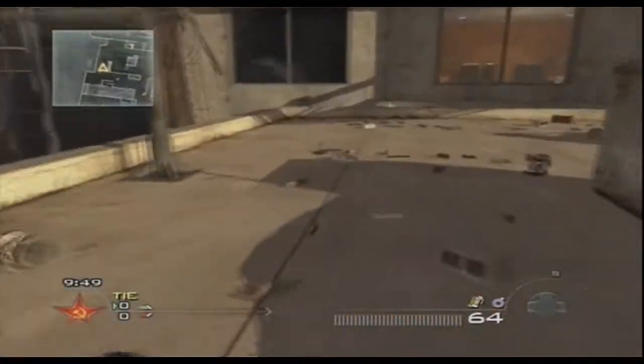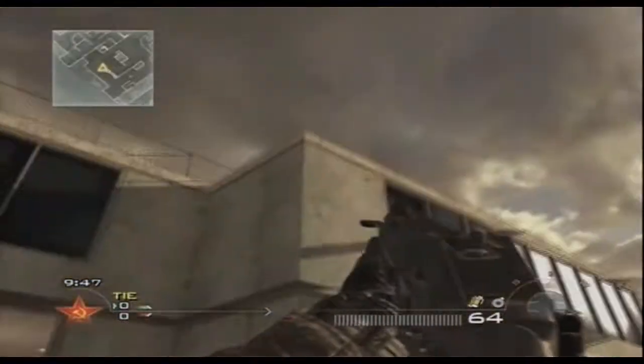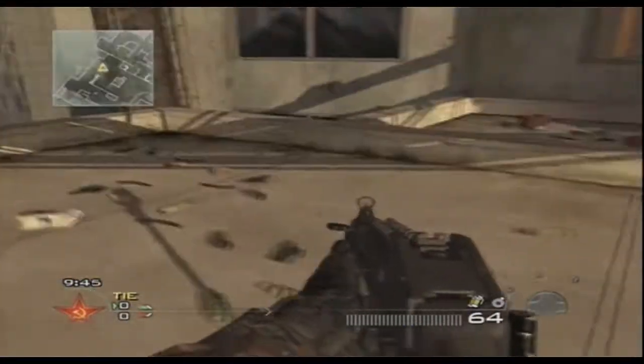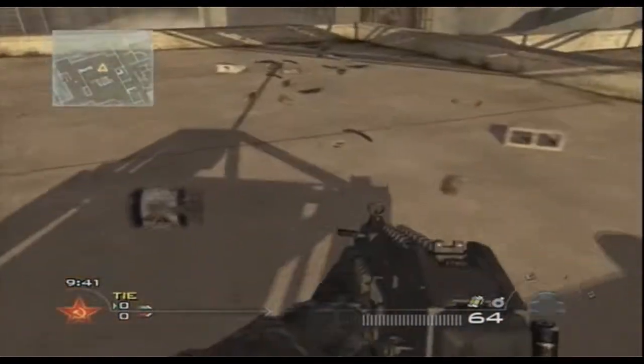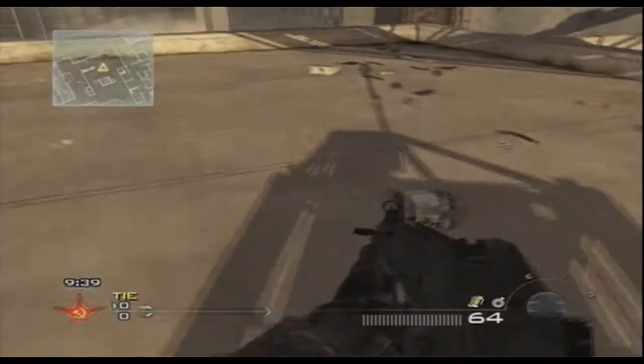So the first thing you want to do when you come over here to get on top of Hi-Rise is look at these two lines right here and right here. You want to stay behind line two so when you sprint it gives you the most momentum.